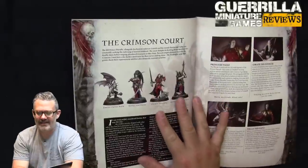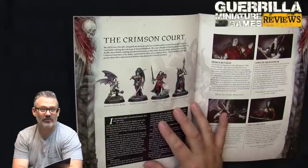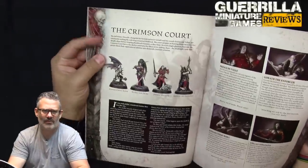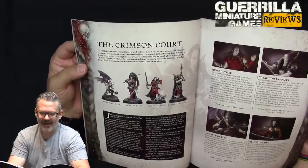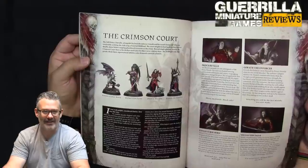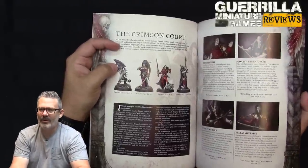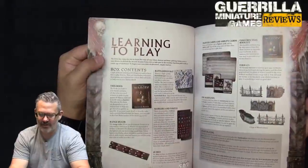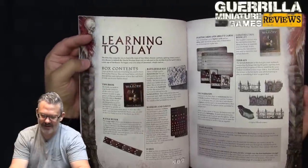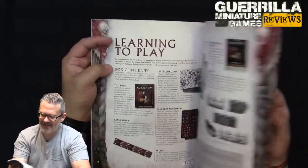Then comes the box contents breakdown — rulebook, range ruler, battlefield mat, markers and tokens, 18 dice (weird number, why not 20?), cards and abilities, the warbands, construction booklet, and terrain. Then some building and painting advice. I love dissecting how rulebooks are formatted and constructed. This takes a page from my favorite rulebook layout methodology: present the information in the order I'm going to temporarily interact with it — show me the stuff in the box, then tell me how to put things together, how to paint them, then have me put down stuff and play a game.